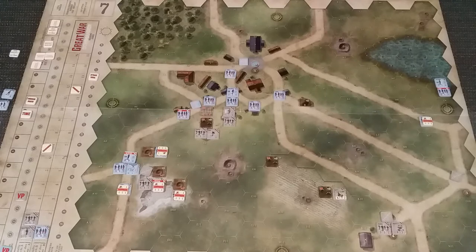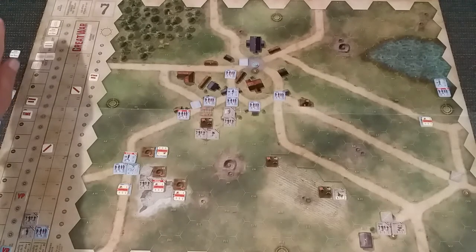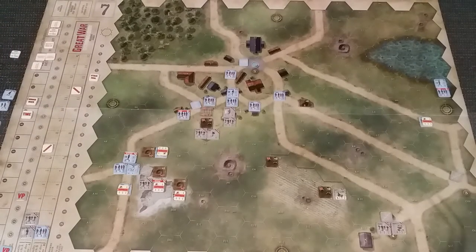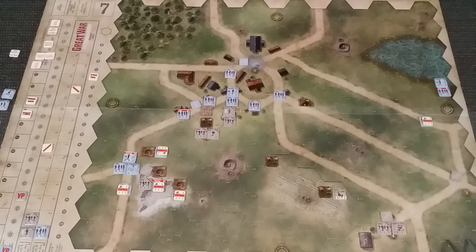G'day again. Welcome back to Dad vs. Son and our playthrough of Great War Commander from Hexasim. We are at time 9 of 10 for Sudden Death, 3 VP for the Germans, and things are coming to a head where it can go anybody's way because we have four secret objectives now. We're back to the French turn. They finished last time with a runner and an artillery request, and have picked up a fire, a move, a fire, and a fire.